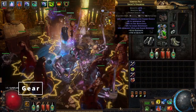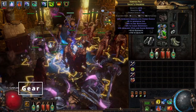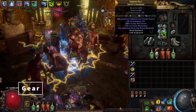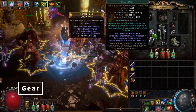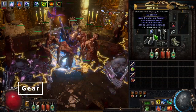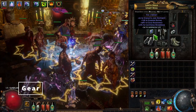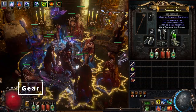Next we'll go into the chest plate. With the chest plate I went with a 6-link armor — you want to try to go for an armor energy shield base. Get as much life and resistances as you can. I tried to fit Chaos Res in on every piece of gear that I could, and I actually have max Chaos Res which is really nice. Next we'll go into the rings. You're going to need one unset ring because this build is starved for gem sockets. For the rings you want to try to get strength and dexterity, as much res and as much life as possible — same on both rings.